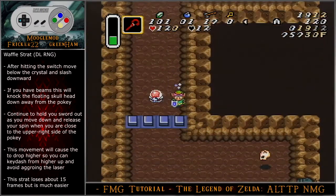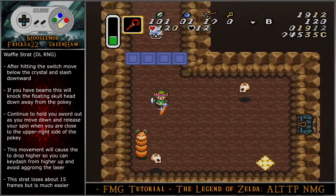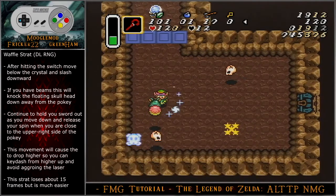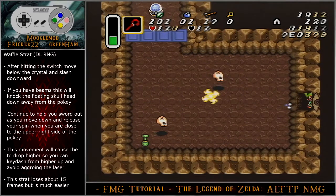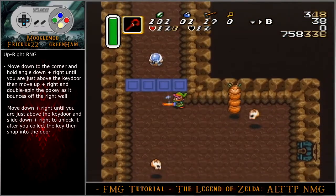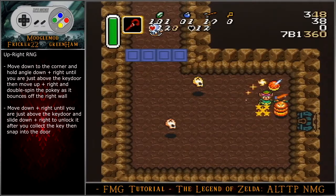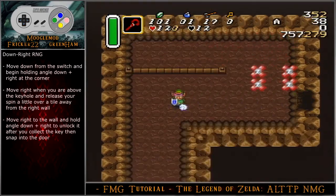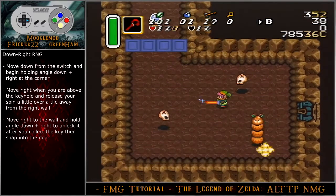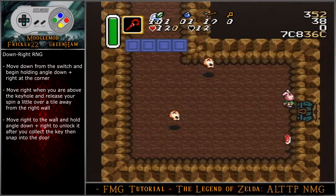There is a slightly easier strategy for down-left pokey, especially if you have beams. After hitting the switch, move below the crystal and slash downward. If you have beams, this will knock the skeleton head further down away from the pokey. Continue to hold your sword as you move down and release your spin when you are close to the upper right side of the pokey. This movement causes the key to drop higher, allowing you to key dash from higher up and avoid aggroing the laser — losing about 15 frames but much safer. For the up-right RNG, move down to the corner and hold angle down-right until you are just above the key door, then take a few steps to the right and move up-right to double spin the pokey as it bounces off of the wall. Move down-right until you are just above the key door and slide down-right to unlock it after you collect the key, then snap into the door. For the down-right RNG, move down from the switch and begin holding angle down-right at the corner. Move right when you are above the key hole and release your spin a little over a tile away from the right wall. Move right to the wall, then hold angle down-right after you collect the key and snap into the door.